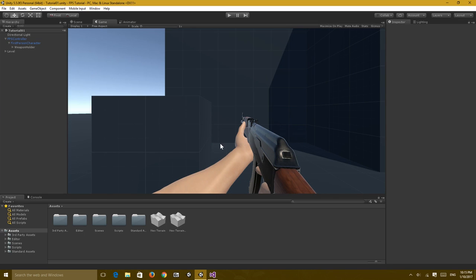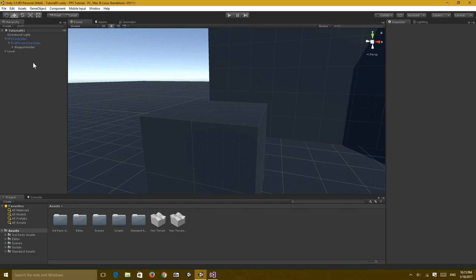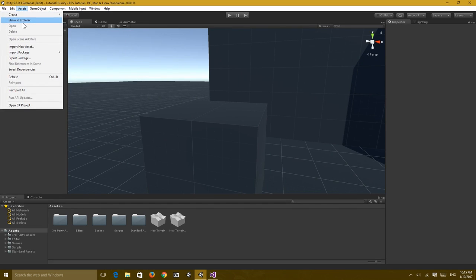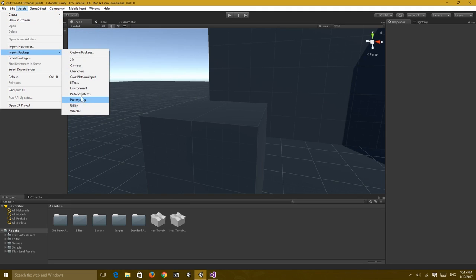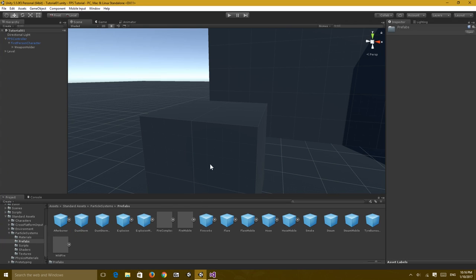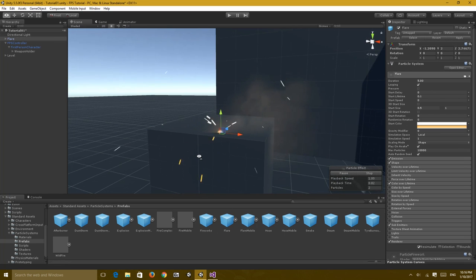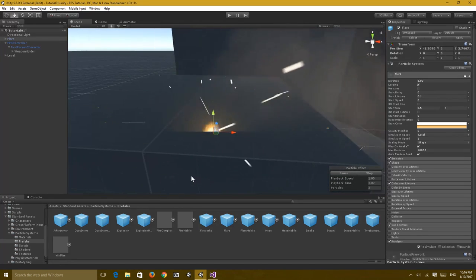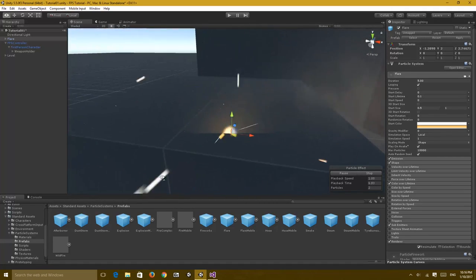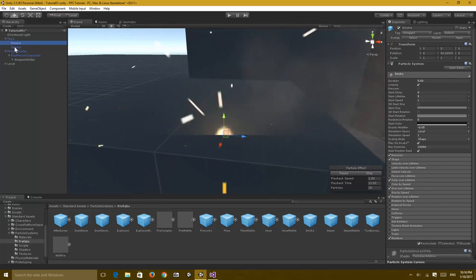Let's get started with the muzzle flash. I've imported the particle systems from Standard Assets - go to Assets > Import Package > Particle Systems. In the Standard Assets folder there's a new folder called Particle Systems. Go to Prefabs inside it, and we're going to use the Flare particle system for the muzzle flash. Drag and drop it in, then go to the hierarchy and delete all the child objects.